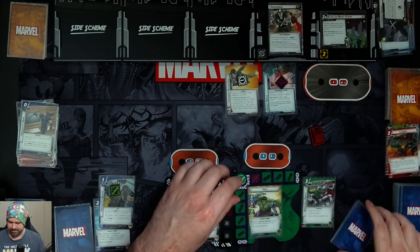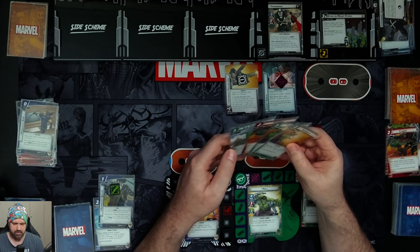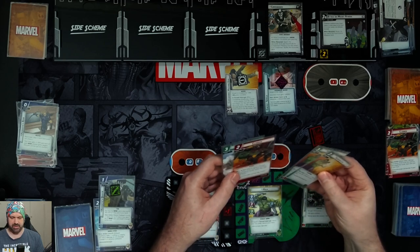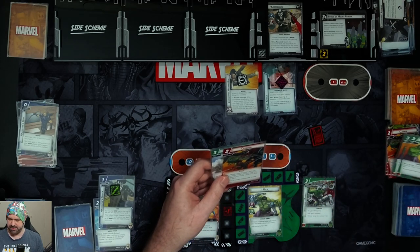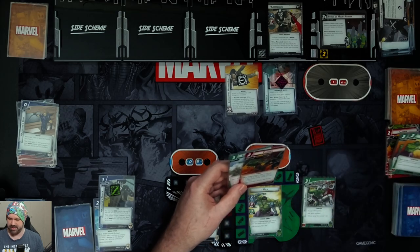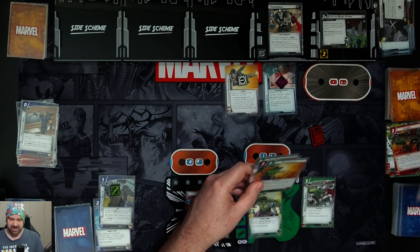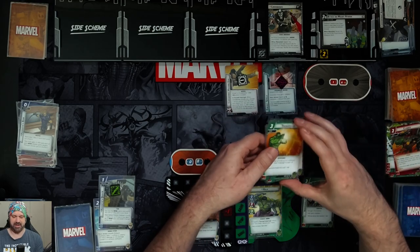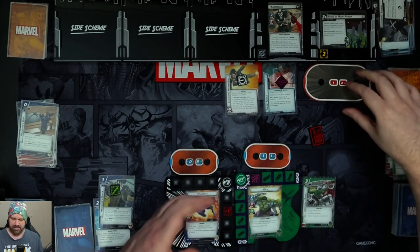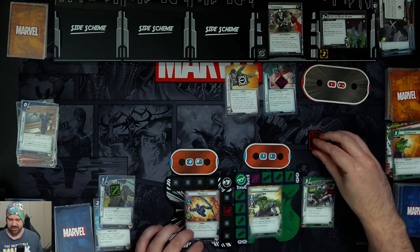Hulk becomes first player. We spend three resources for a Thunderclap, which deals three damage to up to three enemies. There's only one enemy so we deal three damage to Crossbones. The key reason to use Thunderclap is that it's not an attack, so Crossbones cannot retaliate. Hulk then attacks for three, taking Crossbones down to eight, and he retaliates for one. Hulk stays up.